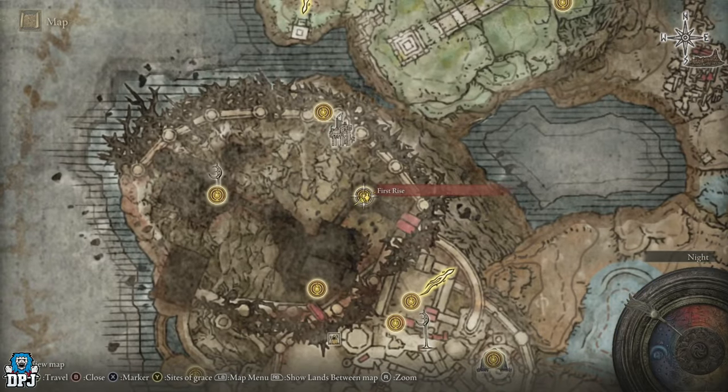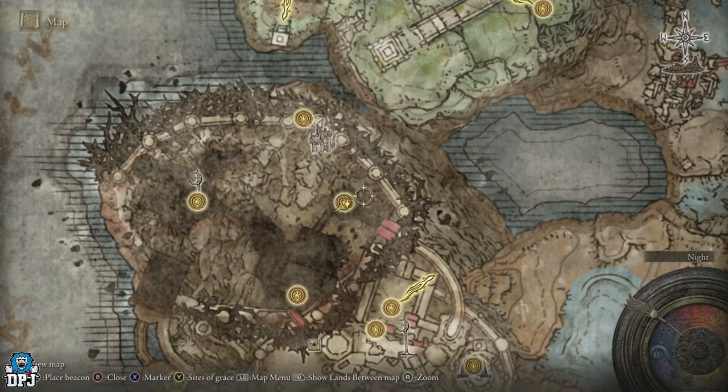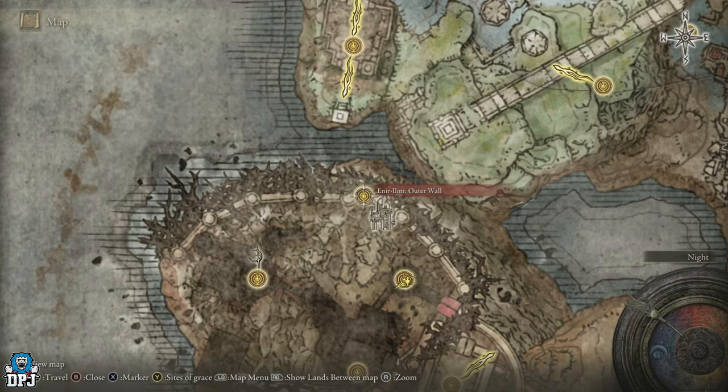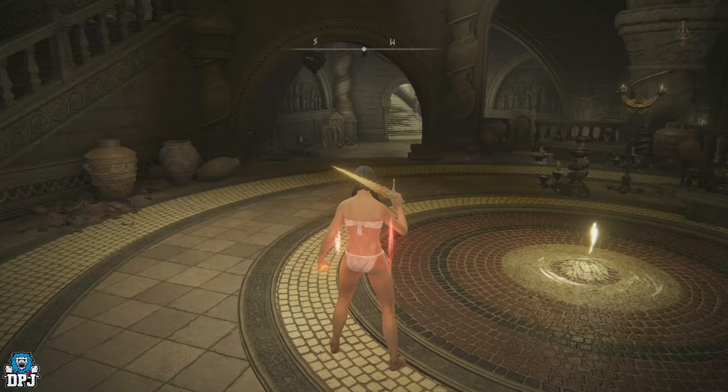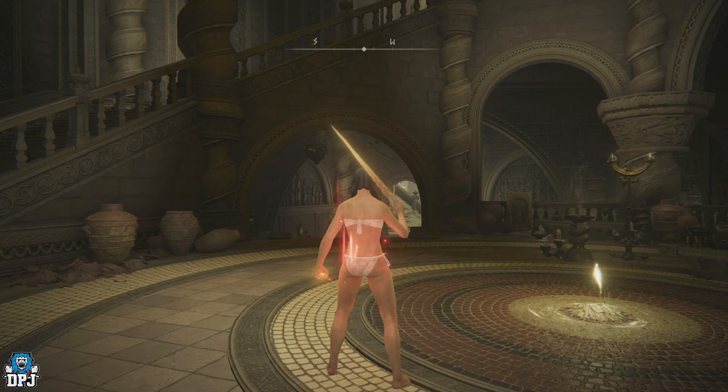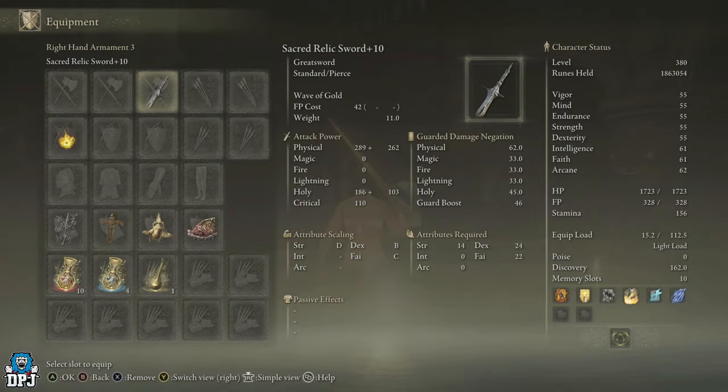It takes place from the First Rise grace point. So you're spawning from here and you run around — I'll show you the route in a quick second. But first things first, the actual run itself requires the Sacred Relic Sword.